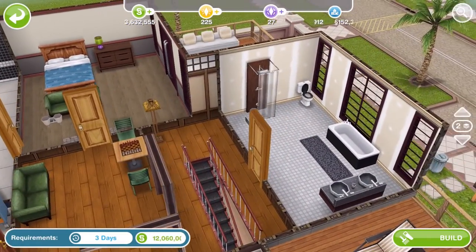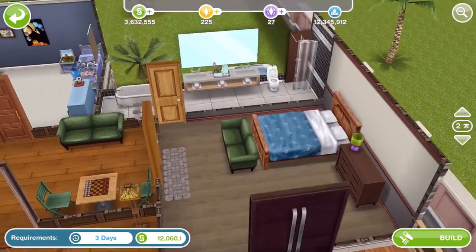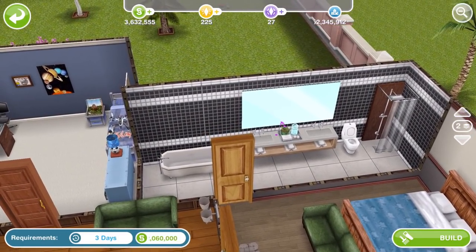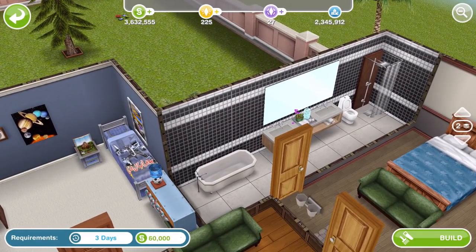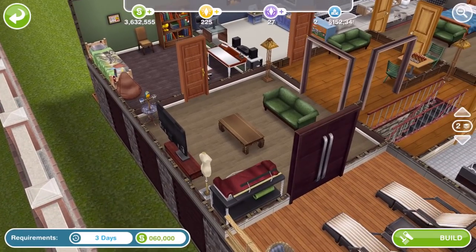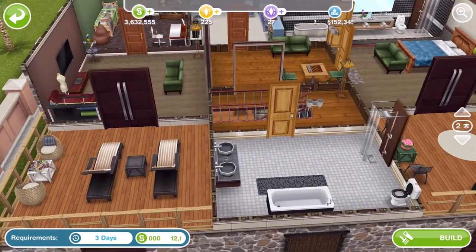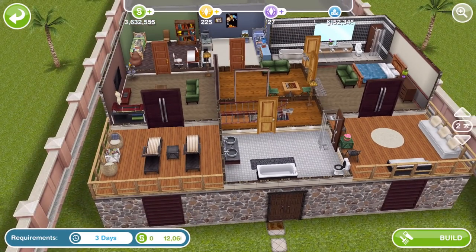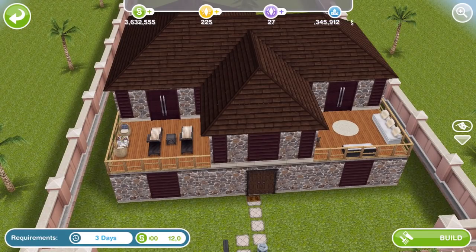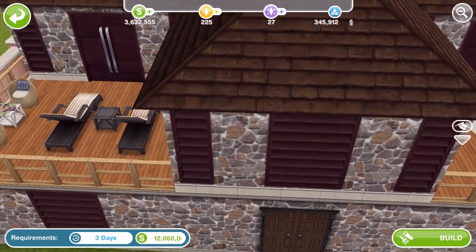Upstairs there's a nice little balcony and one of those big mirrors from the spa furniture. So if you haven't got the spa stuff or weren't around for it, it might be worth getting this house. It's quite nice and has lots of the spa windows as well — those are the spa windows, aren't they?